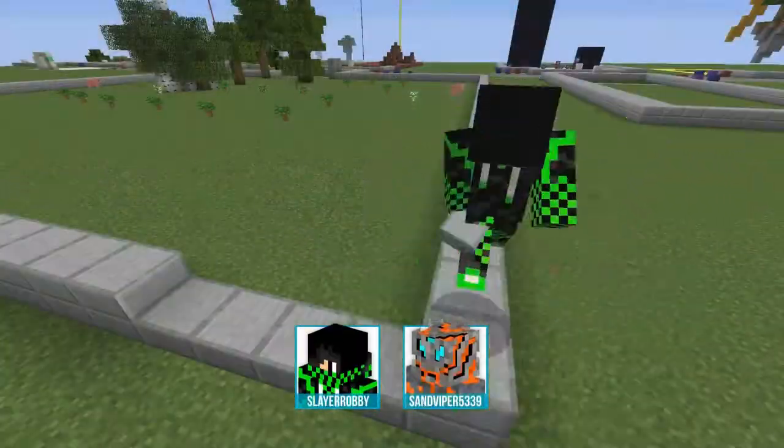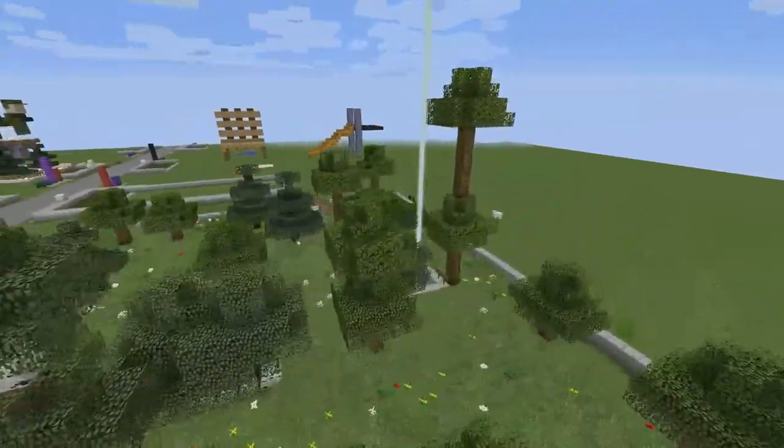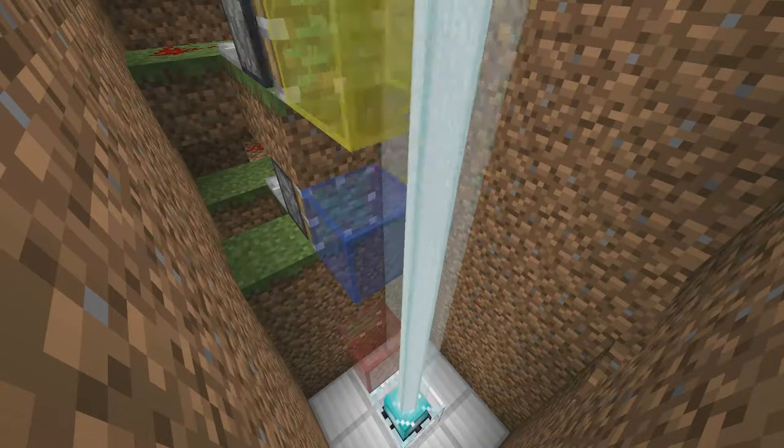Slayer Robbie and Sand Viper decided to create a course inspired by nature. They planted trees, made a treehouse of sorts, and used some smart redstoning to make a colorful beacon.